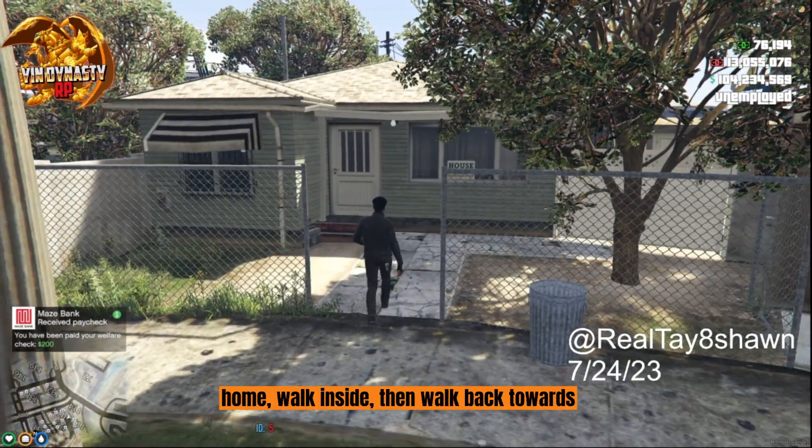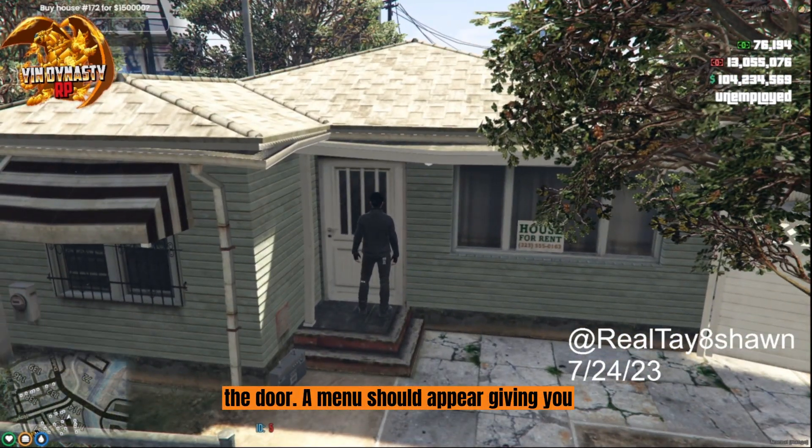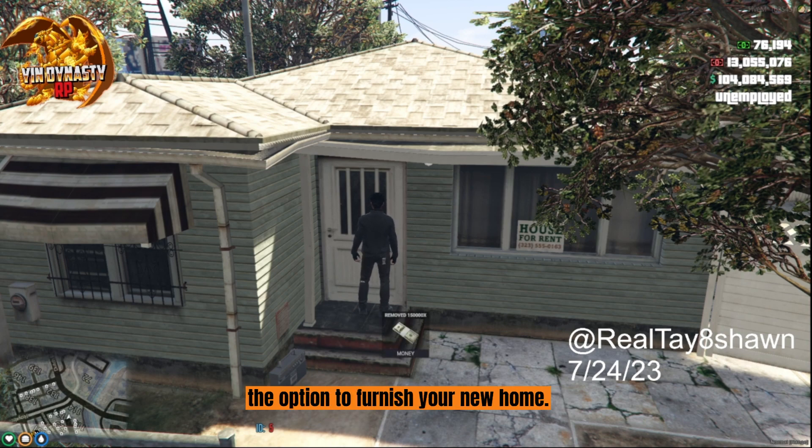After you purchase a home, walk inside then walk back towards the door. A menu should appear giving you the option to furnish your new home.